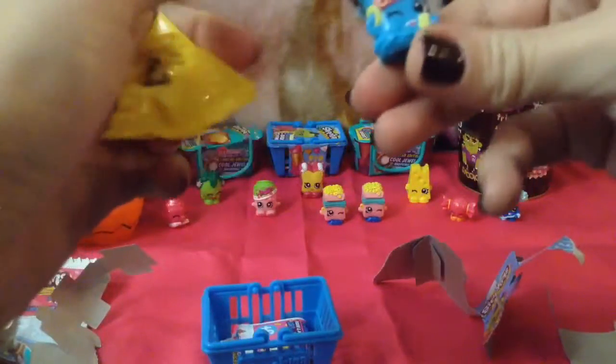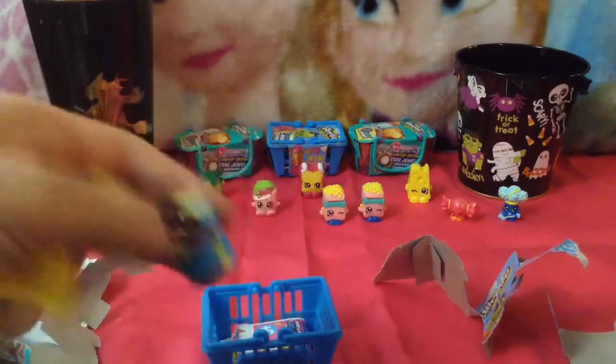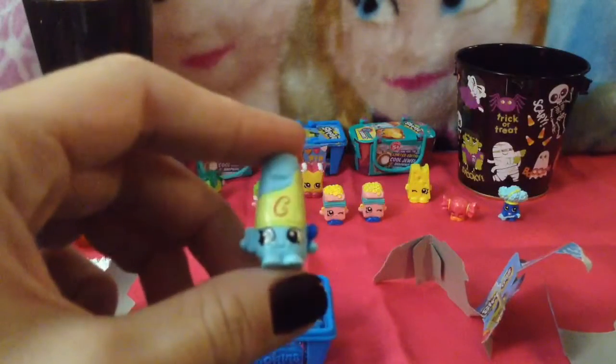Back to season 1. I still haven't found a perfect technique to open these quickly. Here are our two Shopkins — let's see who we got. We got the crunchy potato chip bag. And in this one we got the conditioner — I think this one's called Silky.